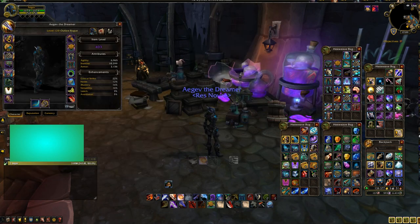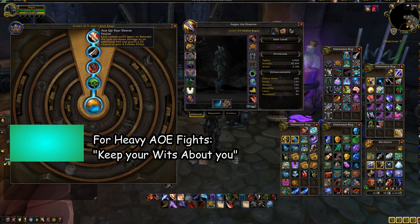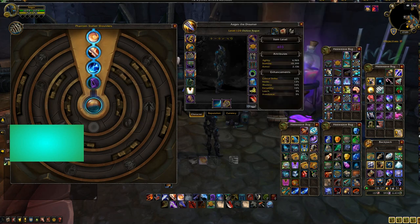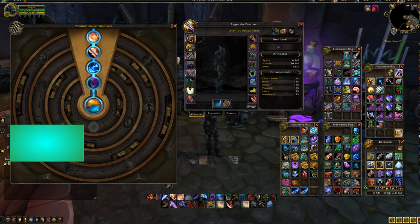For AoE, I don't really have that many pieces yet, but you want Keep Your Wits About You — that's the only AoE one you have. Then I chose the second best, so Ace off the Sleeve on that one, and then I got another trait because I couldn't choose anything better. For AoE fights, you can swap one Deadshot piece out and replace it with an AoE piece, and then have the Dancing Steel talent alongside it.